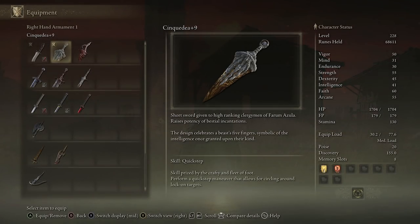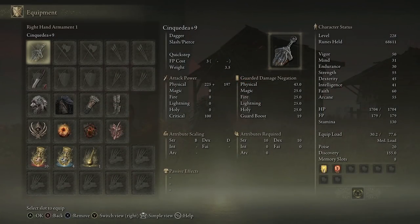Looking at the Cinque Dea — it's a short sword given to high-ranking clergymen of Farruh Azula, raises the potency of bestial incantations. The design celebrates a beast's five fingers, symbolic of the intelligence once granted upon their kind. Quick Step is like Bloodhound Step but you don't go invisible and it hasn't got that much range. So not only do you have bleed, strength, and dex, you've also got a potency raise for bestial incantations, so if you wanted to run those this is going to benefit that sort of build. It's a multi-purpose build, and on top of that these daggers — I think any dagger in the game — have a really fast successive attack moveset.